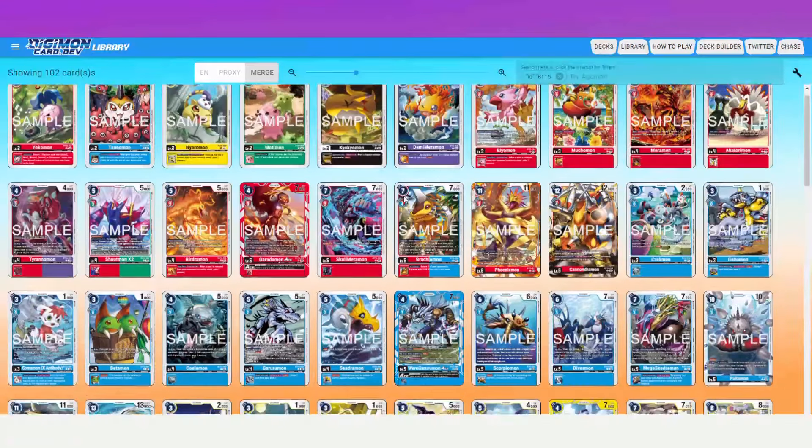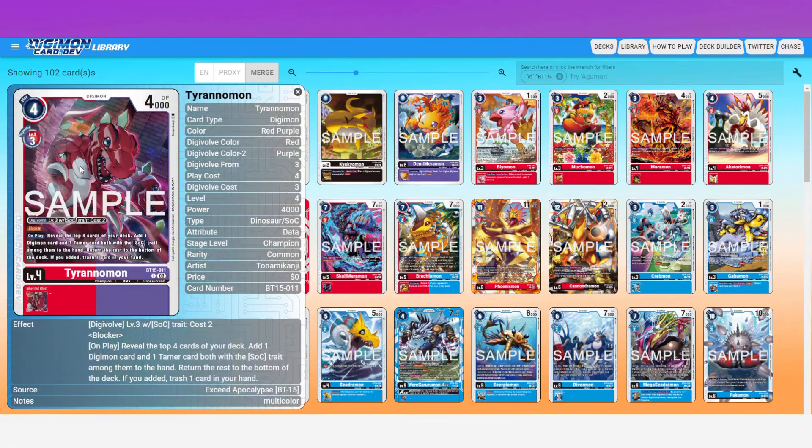The other honorable mention is Tyrannomon. This is a fantastic searcher for any kind of Sockey deck, which will cover a whole lot more decks eventually. It's a four play cost: reveal four, add one Digimon card and one Tamer — both have to have the Sockey trait. Return the rest to the bottom of the deck in any order, and if you added cards, trash one card from your hand.